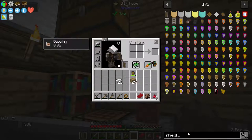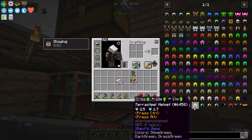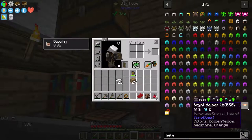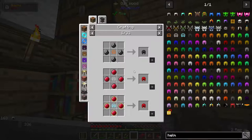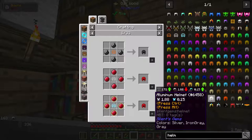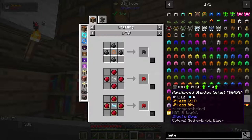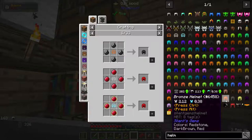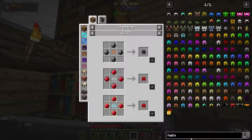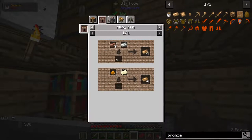Now I want to look into armor - so if we look at helmets... I wonder if I can make bronze. There's aluminum, silver, tin, copper, polished stone, wood - bronze would actually be better. How do you make bronze? There's the alloy kiln. So we're going to need to make an alloy kiln.